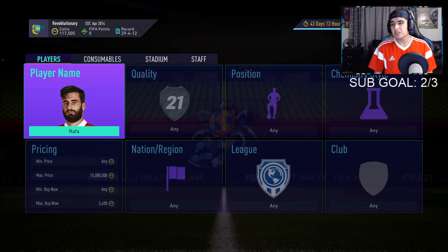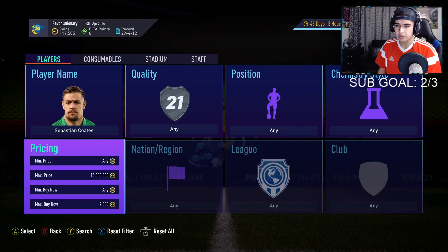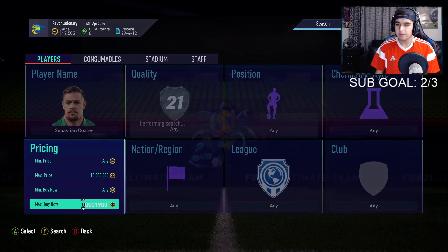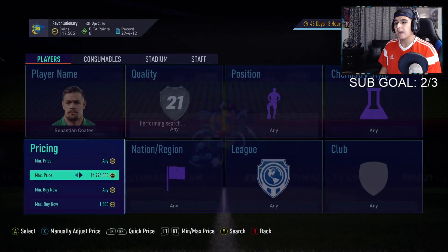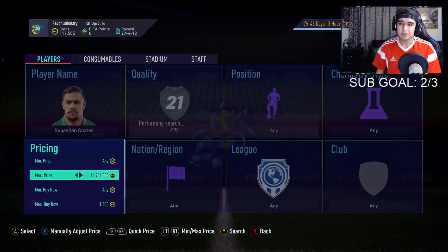Another card you should be paying close attention to is Coates. Coates is going for around 1900 coins — he's getting listed like crazy. You should be looking to get him for around 1500. If you get one for 1500 you'll be very lucky. You could even choose to hold him because he goes up and down all day since he's needed for SBCs.